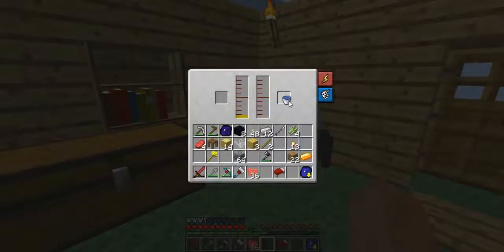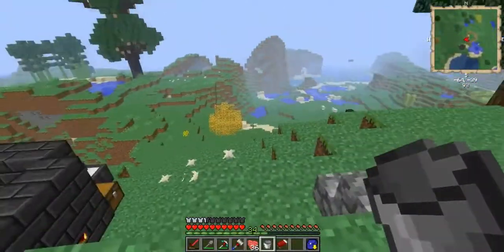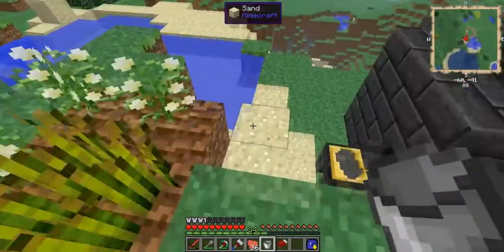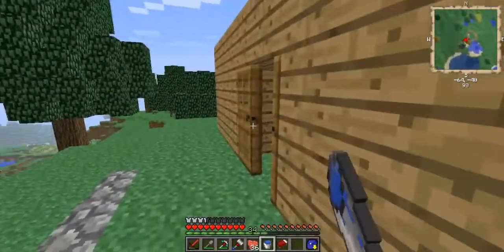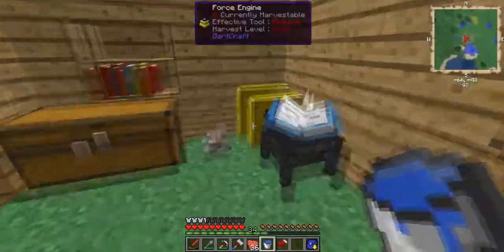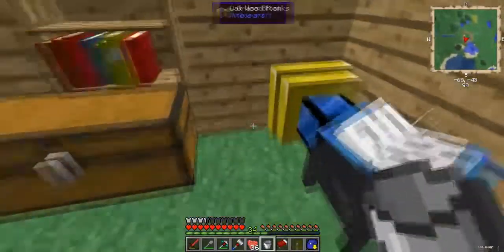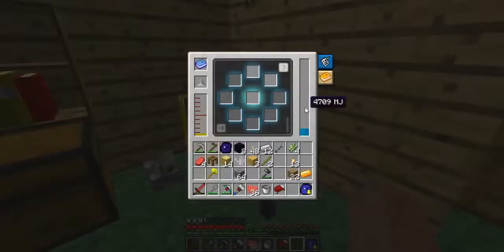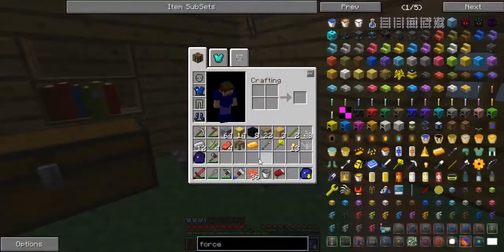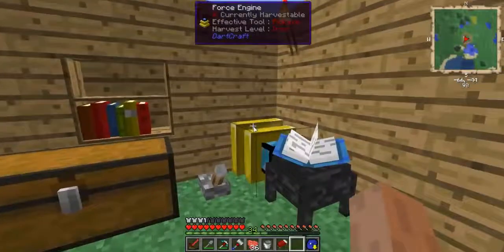Now we need to provide the force engine with some water so it doesn't overheat. I'm going to grab another bucket. It's a force freeze screw — okay, awesome. Yeah, now it's generating power. It's fuel for the force engine — awesome!